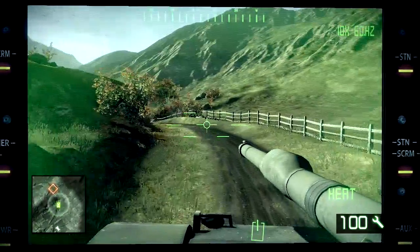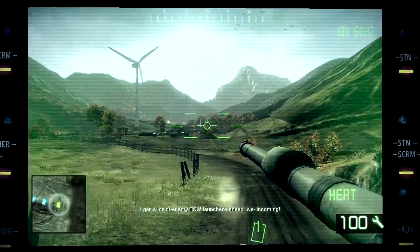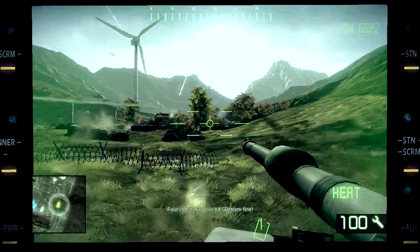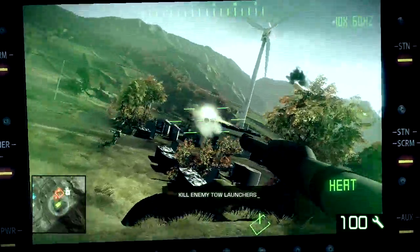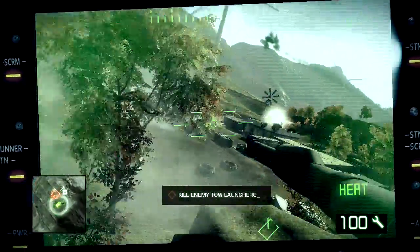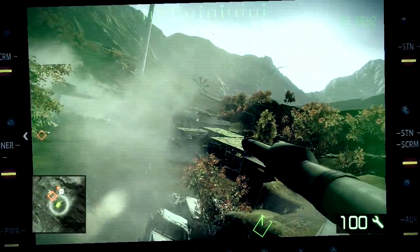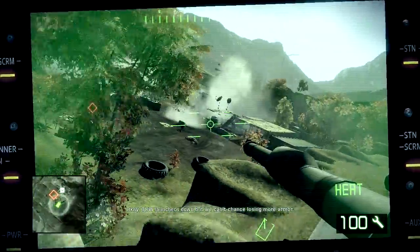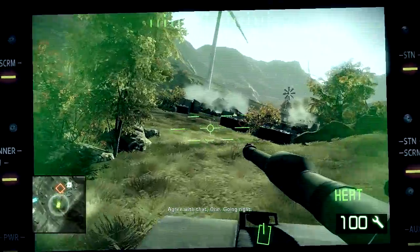We will not get stuck on this part. I've got a lot of enemy tow launchers ahead. Incoming! I'm going to try going this way this time. Is there one over there? Yep, there's one over there. Got him. We can't chance losing more armor. Looks like there might be a little rise over here, going right.